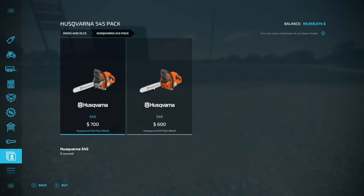We've got some new chainsaws — another category that's not well represented in mods but we've got them now. The Husqvarna 545 Pack includes two models: one at 700 and one at 600, both being the 545 model. Rock and roll.